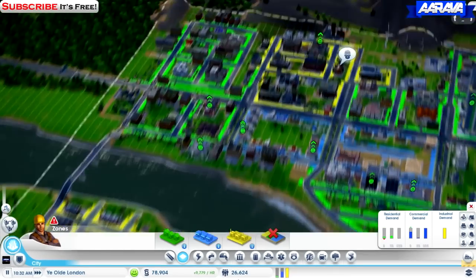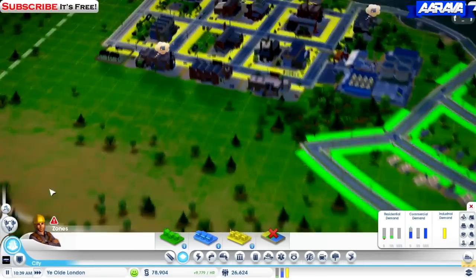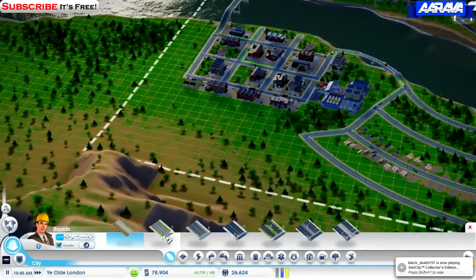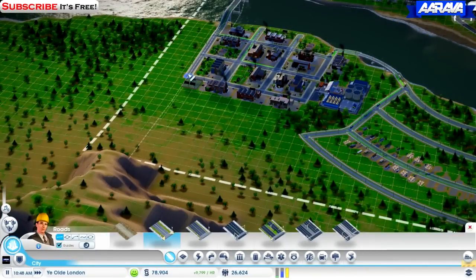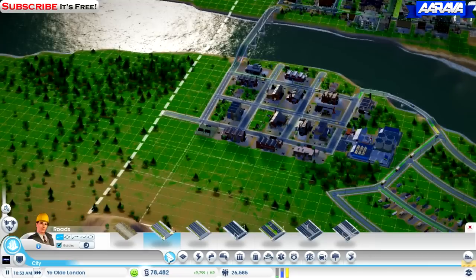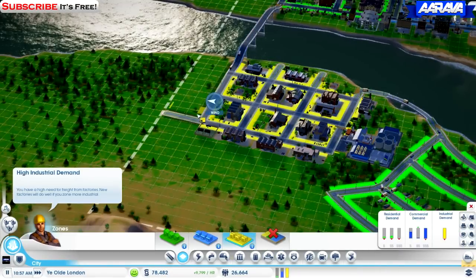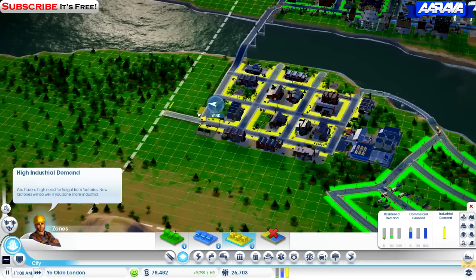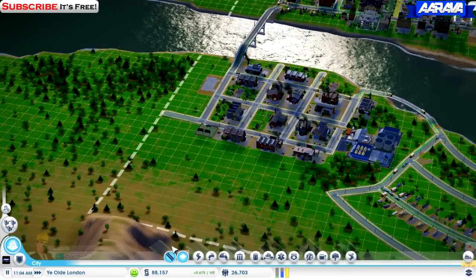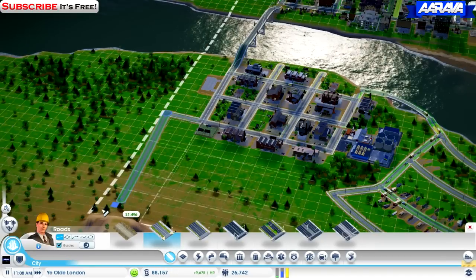So let's go ahead and zone some factories. We'll do it on these low ones — zone some straight away there. Look at that, as soon as I put one down it zones up.